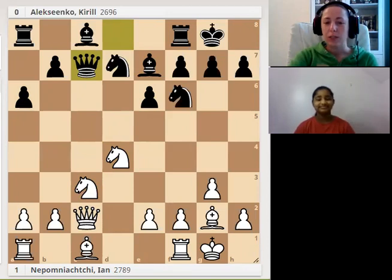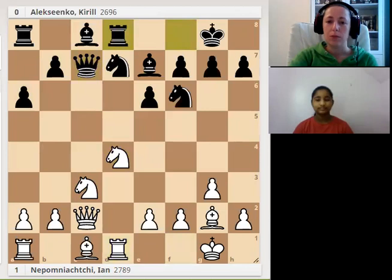In this position, black plays Qc7, but it's probably a little bit too late to develop the queen to c7. We can just try to improve our position. We have an open file, so let's control it — Rd1. Black did the same: Rd8.